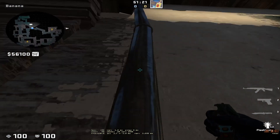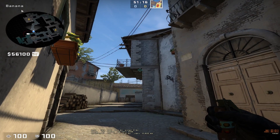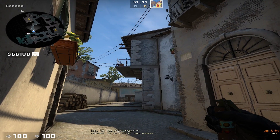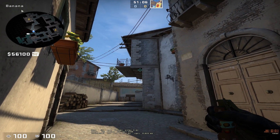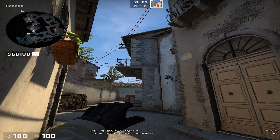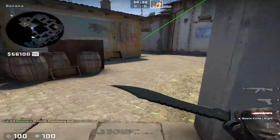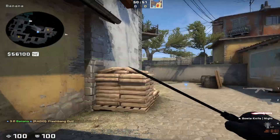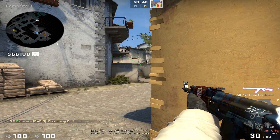Stay at this pipe right beside the ramp. You can see these little wall structures — ledges — poking out. Aim at the top of the tallest or nearest one, give some space to the left, and just left click throw. This will flash the sandbags area so anyone playing there gets flashed, and anyone holding with an AWP or M4 over here also gets blinded.